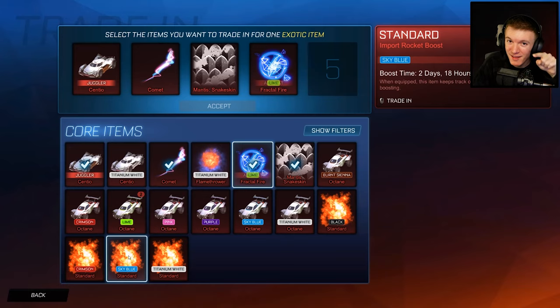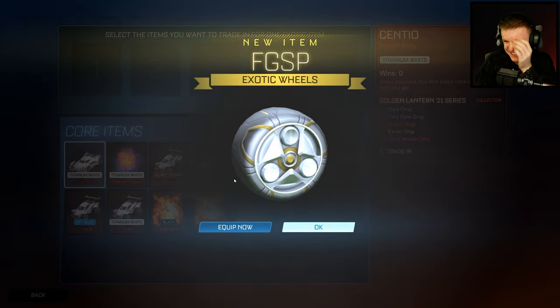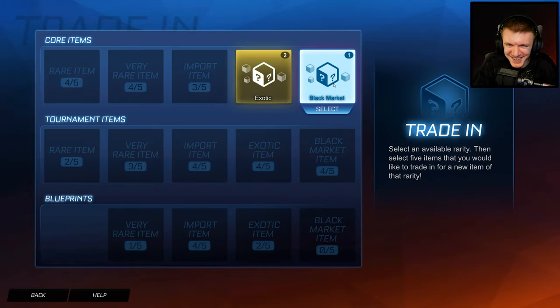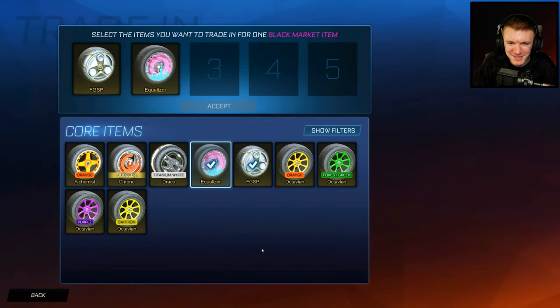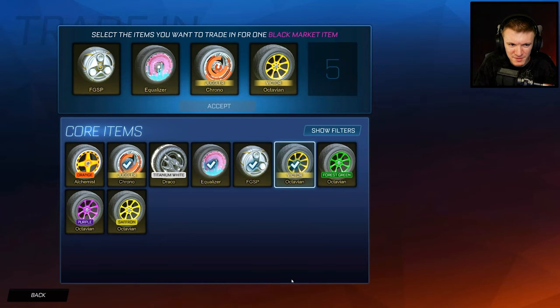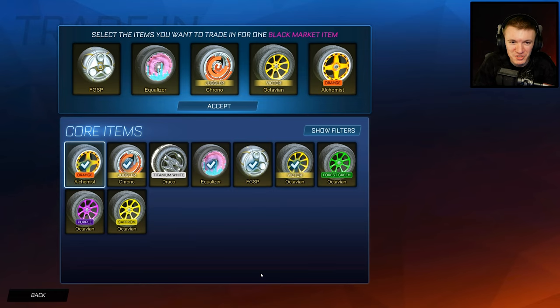White flamethrower or the sky blue standard? Sky blue standard? Okay, I'm sorry — oh, it hurts me — for a fidget spinner. That hurt me more than it hurt you. Here we go: fidget spinner, equalizer, chrono. What's the worst color Octavian? Orange. Alchemist. Here we go, ladies and gentlemen, moment of truth.